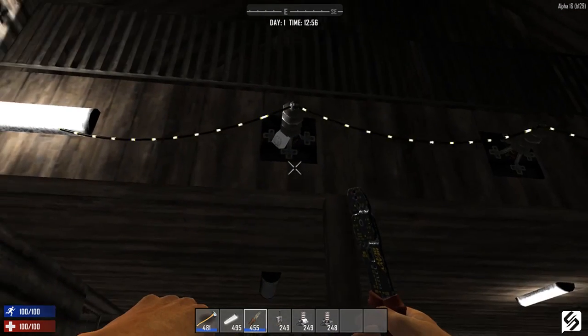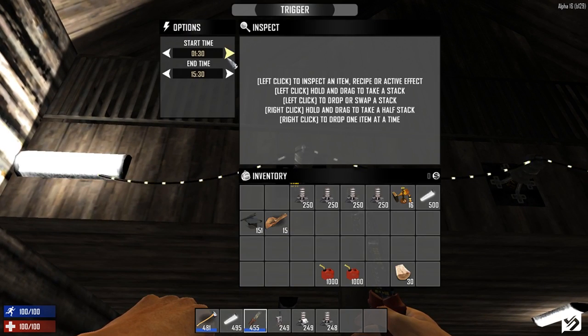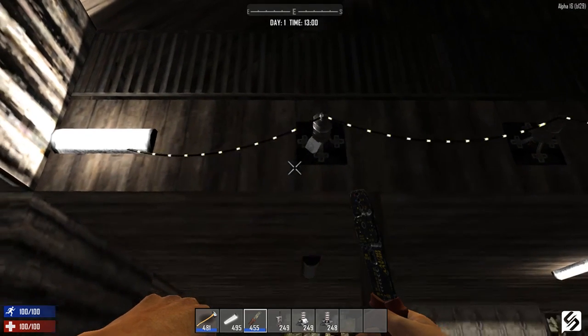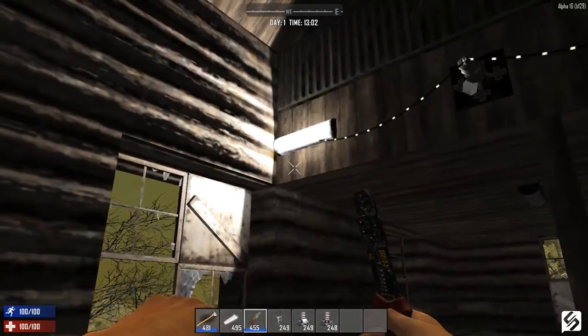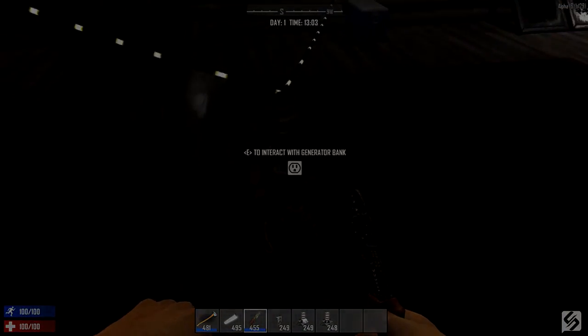Electricity is a great addition to the game — we're having loads of fun with it and the sheer amount it lets you do with traps and light sources is absolutely incredible. If there are other features you'd like us to cover in tutorials for Alpha 16, let us know down in the comment section below and we will be sure to cover it. But anyways we hope you found today's video helpful. If you did, a like is always appreciated, and if you're new to the channel be sure to subscribe to stay up with the latest in gaming news, guides, reviews, tutorials and more. Thank you guys for watching Splitscreen and we will see you next time.